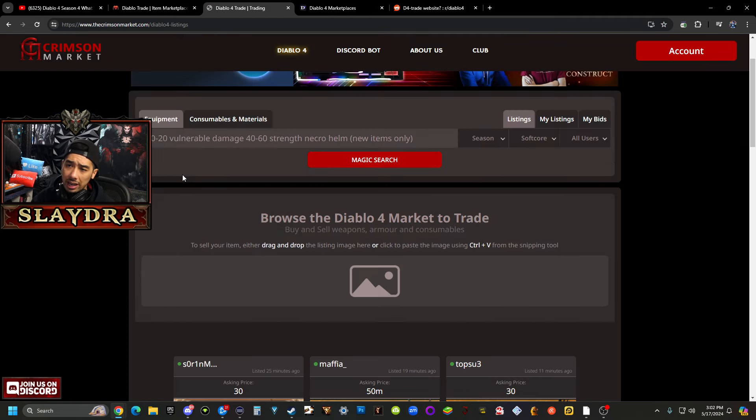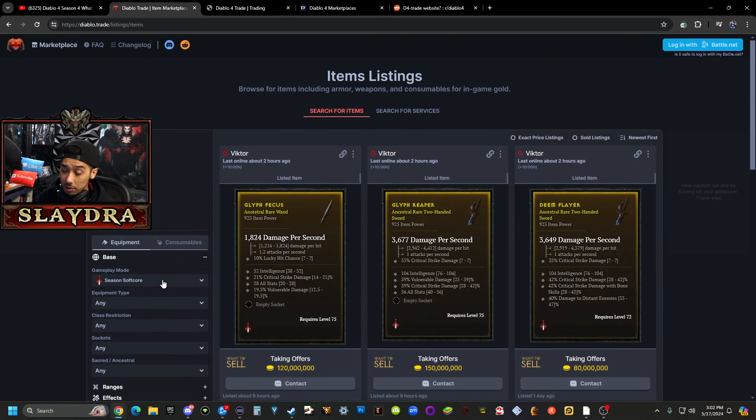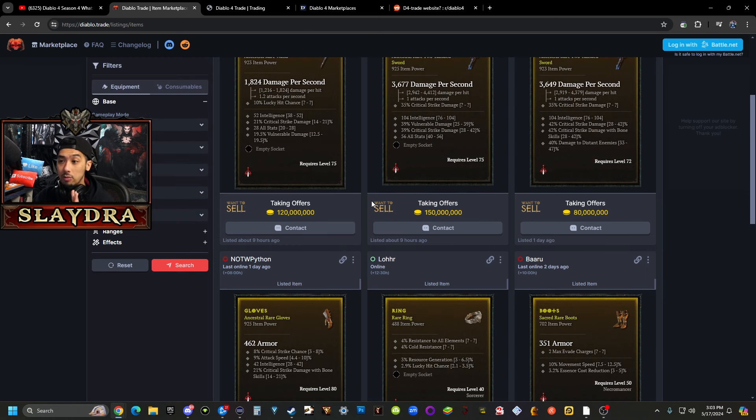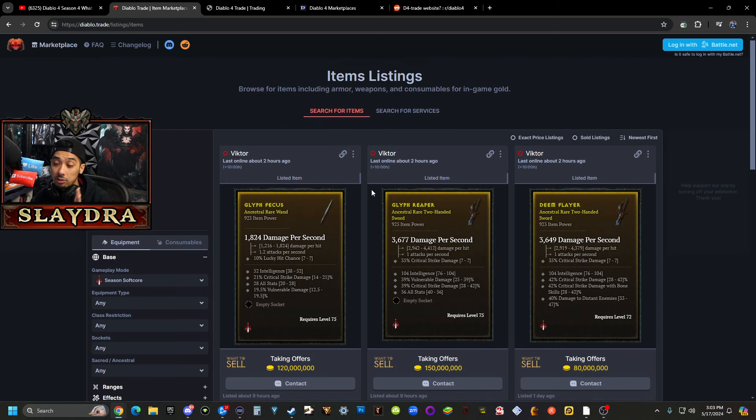Lots of different trade websites will have different filters you can use to search for whatever equipment you need. This is a great way to actually save money because instead of rerolling, you can just straight up buy the item. For some reason on the trade website, you'll see items listed two hours ago — this is a rare item with four stats on it. They don't show the legendary aspect, but this would actually be a legendary item because rare items cannot roll with that many stats. Do not buy rare items at all — no one will buy rare items, unless it's on Eternal and you're buying legacy gear for billions of gold. Rare items are objectively just deleted out of the game.